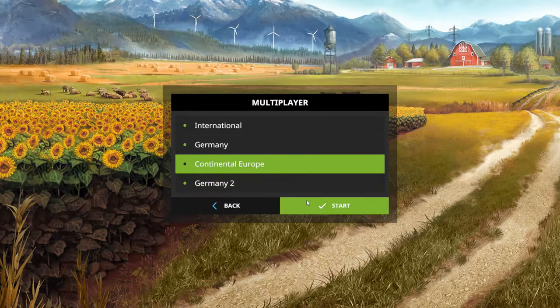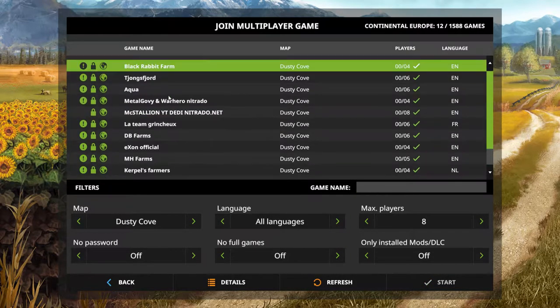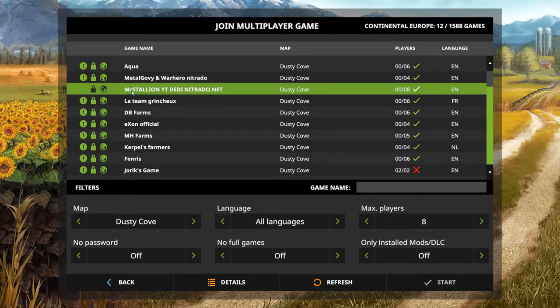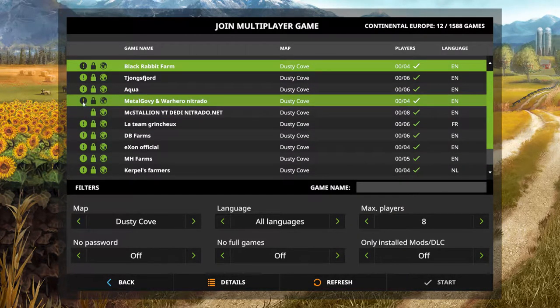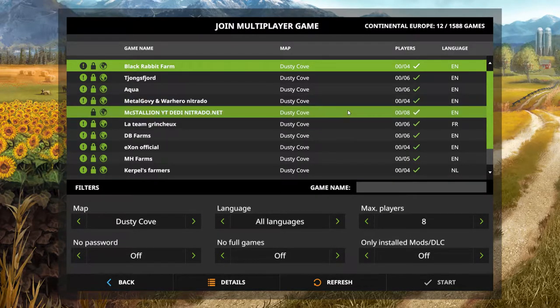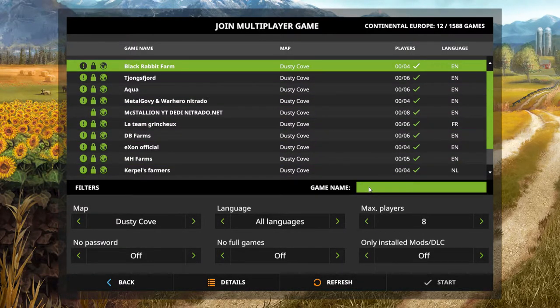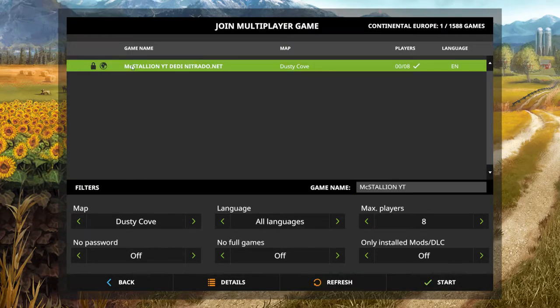So we click start and then what will happen is you'll probably get that up and we'll refresh it, so you've got all of these. Mine is there — there is an exclamation mark, I don't know what that means but we'll find out later on. If it doesn't come up obviously you can just type in 'Max Stallion YT' and then you can refresh and there it is — it's the only one.